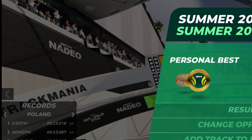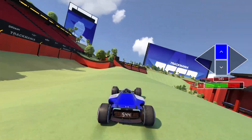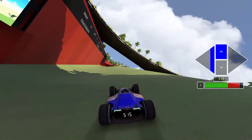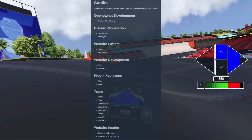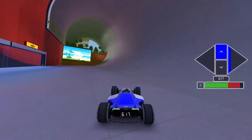You can press F3 to turn the overlay off and enjoy your new plugins. Some of them however need the overlay to be turned on, so keep that in mind while using this software. You can see a video about some recommended plugins on the screen. Big thanks to the OpenPlanet team for creating this awesome software, and thank you for watching.